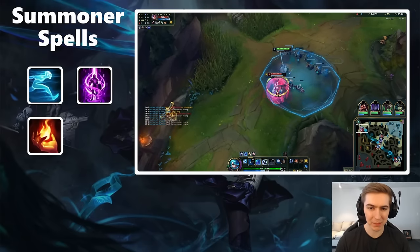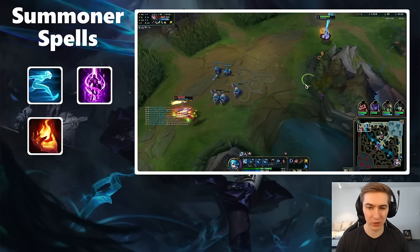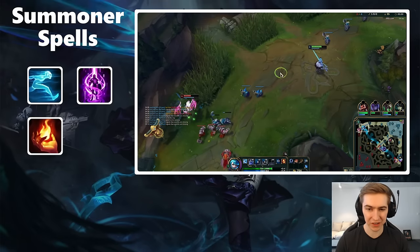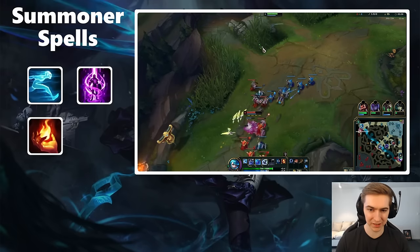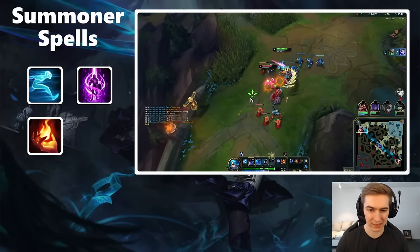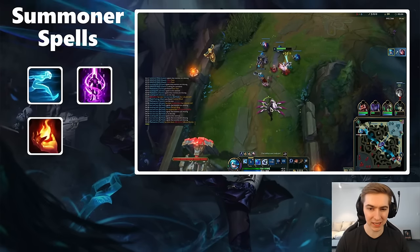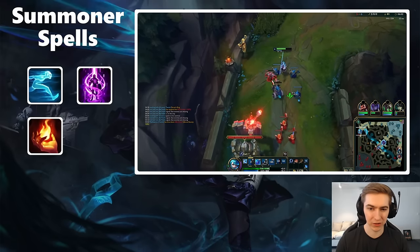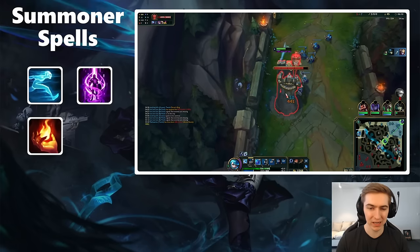The third spell is Ignite, which is extremely powerful in laning phase in certain matchups — especially versus champions that have to all-in you, like Olaf or Darius who have innate healing. You can take TP and Ignite together, which is safer and more standard, or Ghost and Ignite together. Ghost and Ignite is more risky but has the most 1v9 potential — you can get solo kills in lane while still having Ghost's scaling for teamfights and side laning later. If you don't like playing without TP or the enemy jungler has a lot of gank setup, TP and Ignite together can be better.